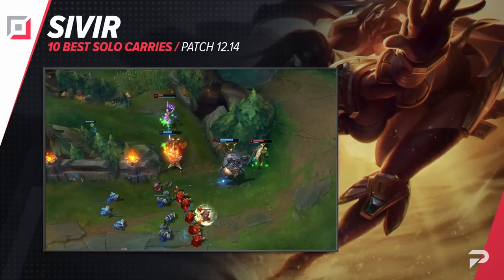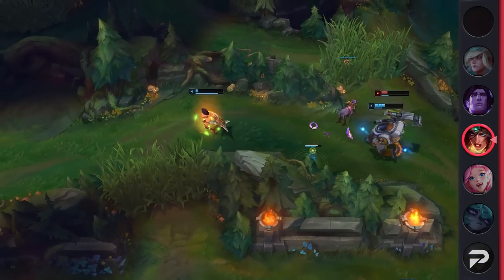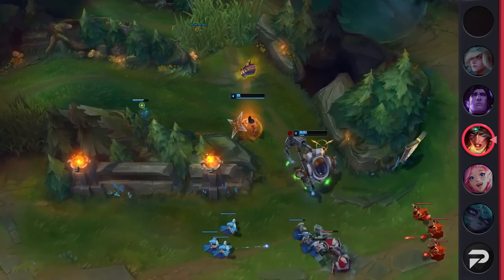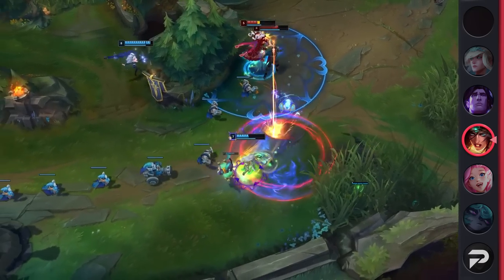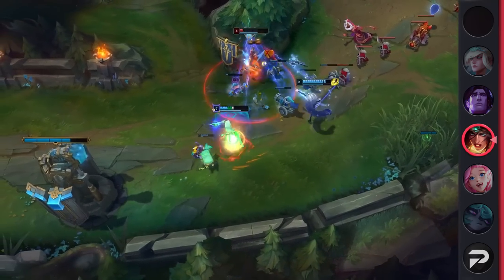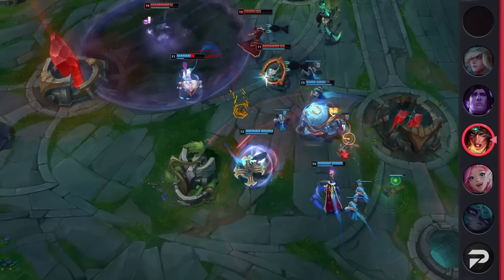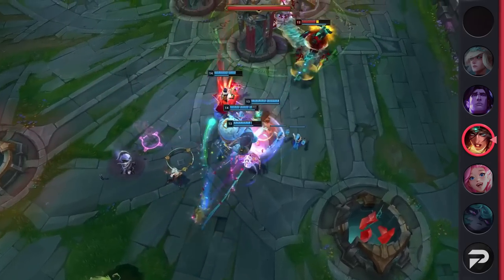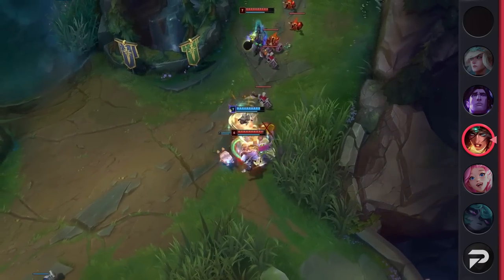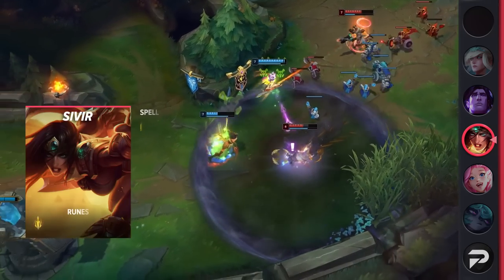Moving on to our next AD carry, we actually have one that does auto-attack damage — it's Sivir. Ever since her mini-rework, Sivir has quickly risen the ranks. On release she was relatively broken, but she has now reached a stable state after a few adjustments. That being said, she's still powerful enough to solo-carry games and her simple kit makes it easier than ever. She offers amazing wave clear, safe laning, high DPS, and some of the best team fighting in the game. With her new cooldown resets and high mobility, Sivir can snowball out of control later on if the enemy does not have point-and-click CC.